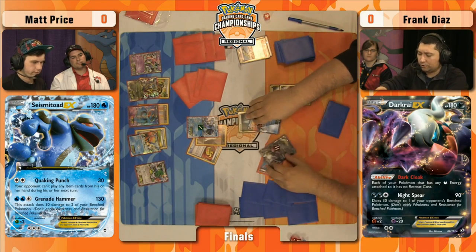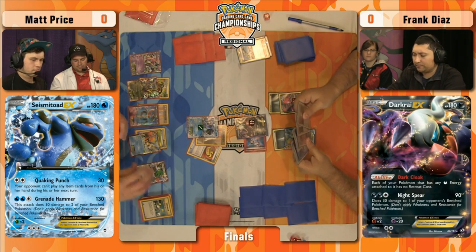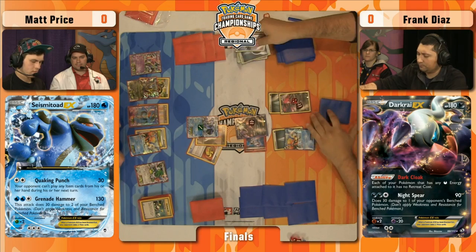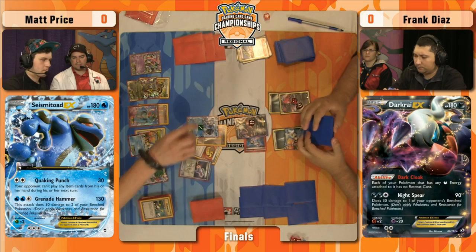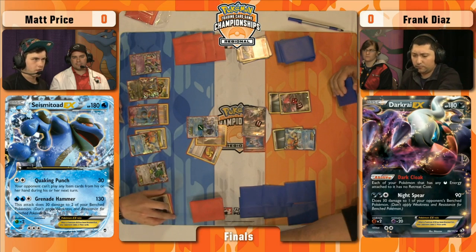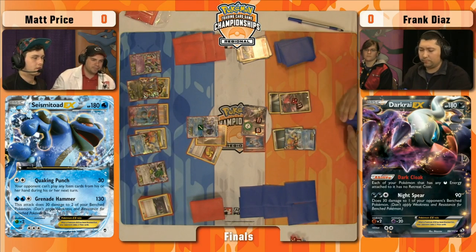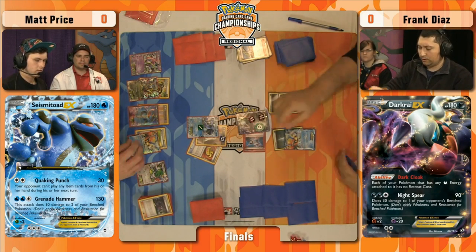If he could find another attacker at all this would be fine, but since he doesn't, he doesn't even want to Oblivion Wing. At this point he's content just taking damage on the Darkrai — it's going to work okay. He doesn't need to attack with it, but he is going to need a stronger attacker at some point. Matt's going for another Hypnotoxic Laser — that's three already. Those are your big source of damage. Oh, the Hex Maniac! This time he follows up with Hex Maniac. This leaves Darkrai in a terrible spot — he cannot, for this turn, Rush In or use Dark Cloak.